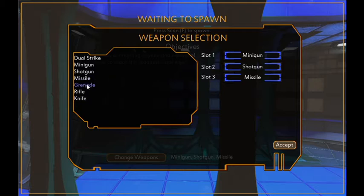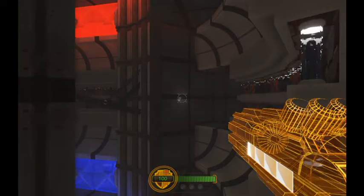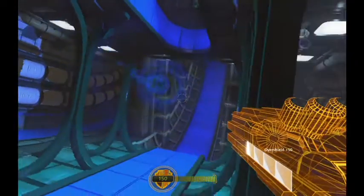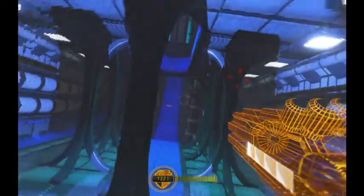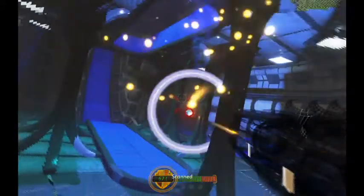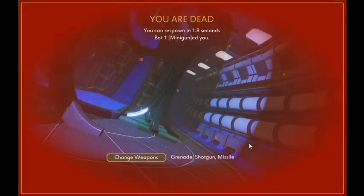We're going to get an opportunity to take a look at the grenade which is now functioning online. We have grenade, shotgun, and missile available. Let's spawn. This is the grenade launcher — and we're not doing very well with the grenade straight away.